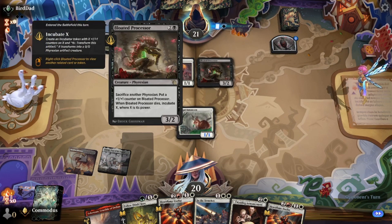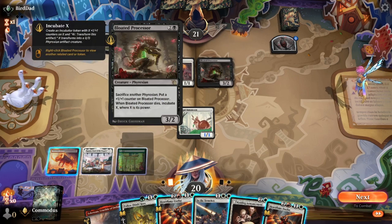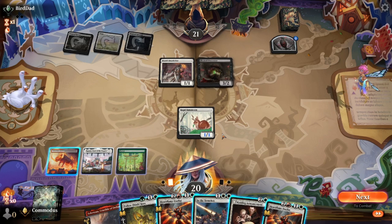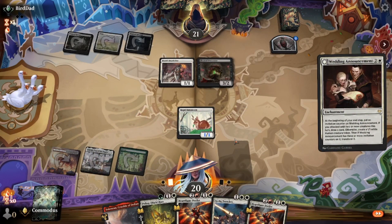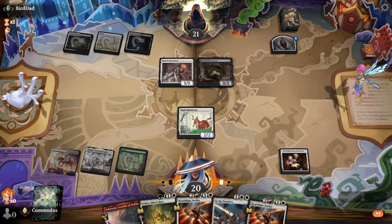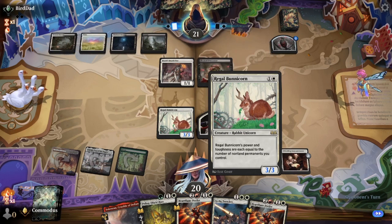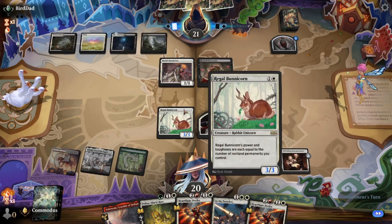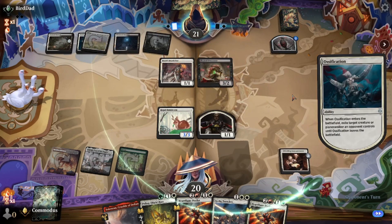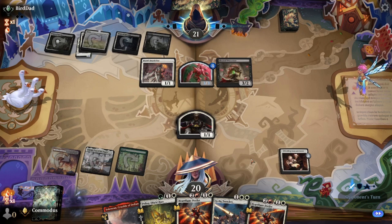Put a plus one on some kind of processor. They didn't deal with it. Sacrifice it for Xen, put a plus one on some kind of processor. I guess I just kill it. We're doing Wedding Announcement. Then I don't have to do anything — I'll make tokens. Make a bigger little bunny. The bunny gets bigger, he eats all his friends, he becomes really big. Look at this guy — he's making my bunny bigger. Serving my bunny some blood. It's a vampire bunny now. Transformed, it gets bigger. I love it.